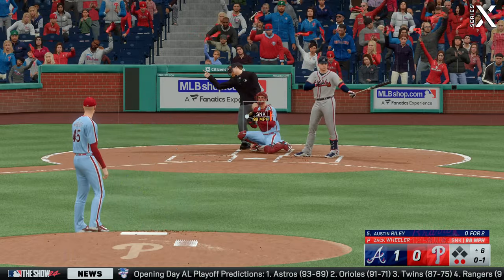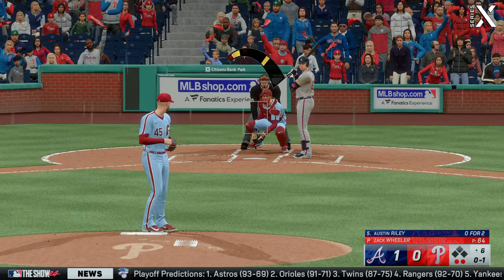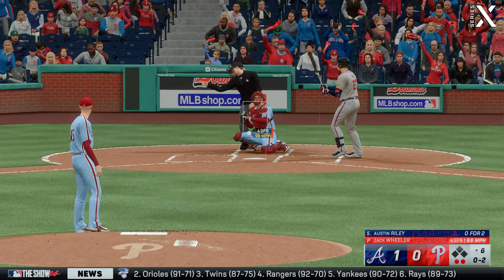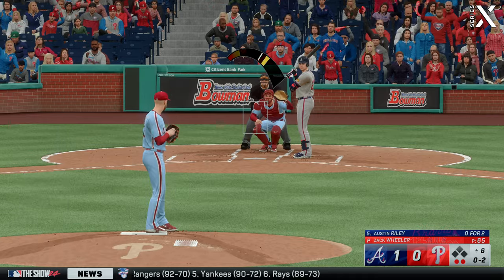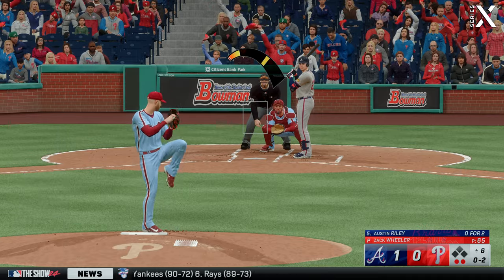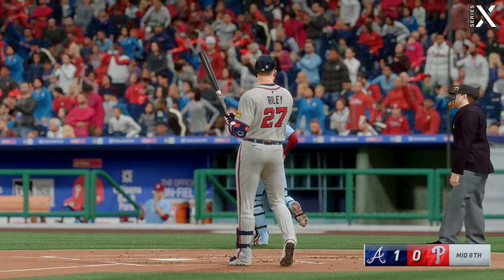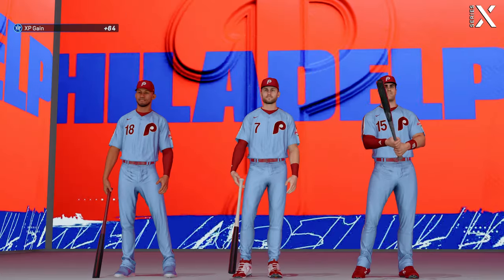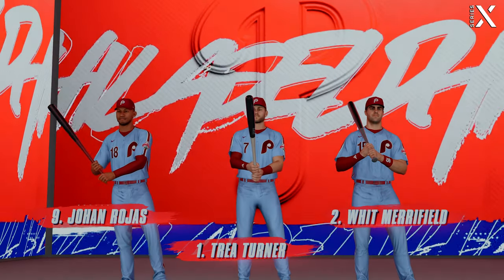Riley stands in now and watches strike one. That one catches the zone, 0-2. Love how vocal the umpire is today. That's strike three and the third out, so we take a break — nothing doing for the offense that time. 9-1, with the 2-spot scheduled to hit in the home half of the sixth. It's the Braves.